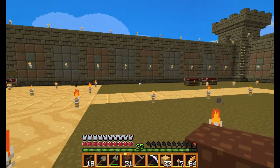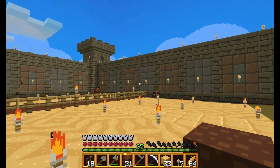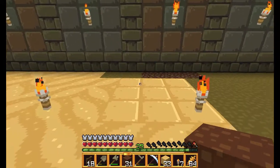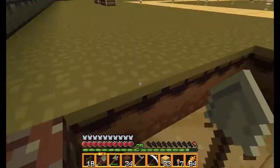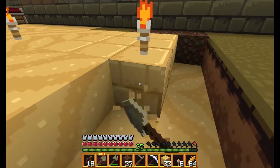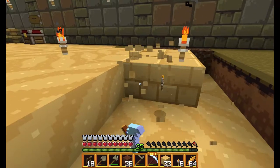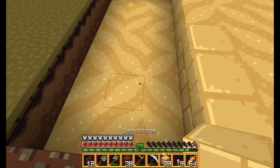So somewhere in here, let me see. One, two, three, four. Two, three, four, five, six. Three, four, five, six. So this right here is our center. This is why I put that there. It's not quite right, but it's alright. I don't have a normal pick and frankly I'm too lazy right now to go get one, so just stick with sandstone.